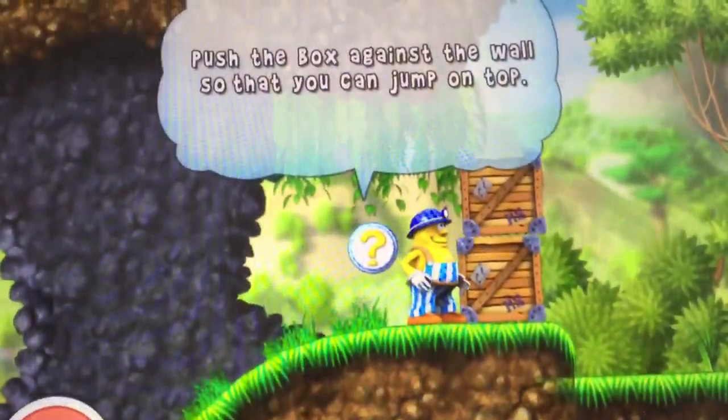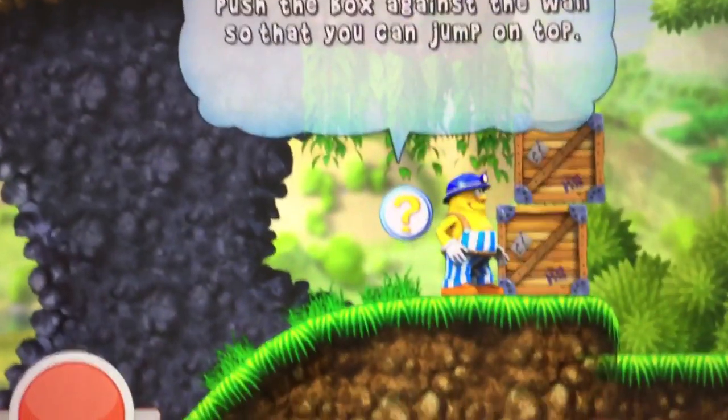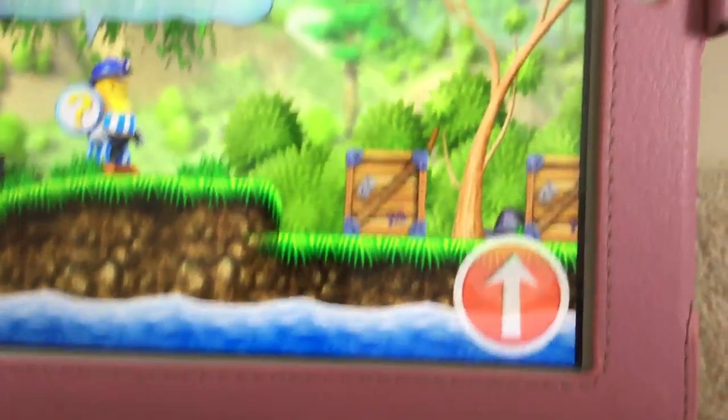It's really easy. All you need to do is just press the buttons at the bottom, move it along with your finger, and to jump you press the one that says up.